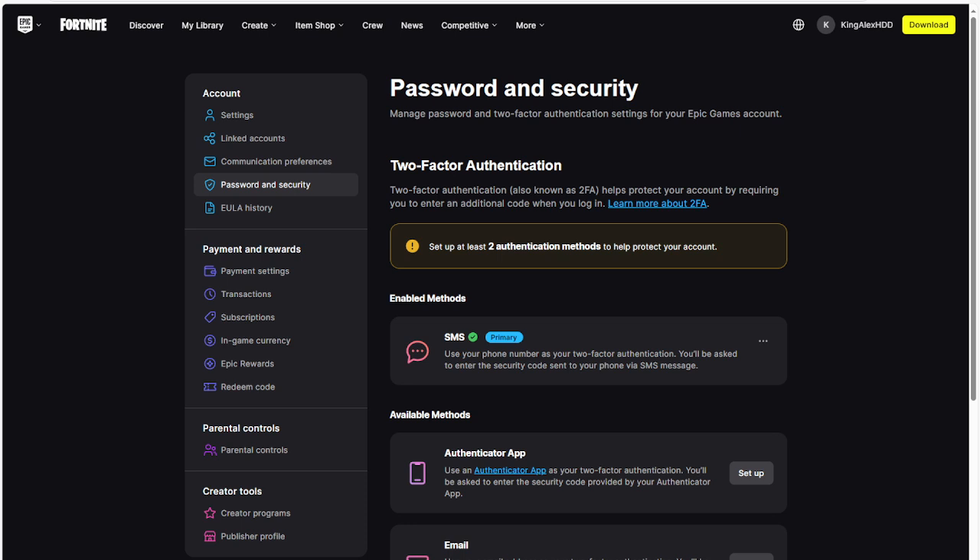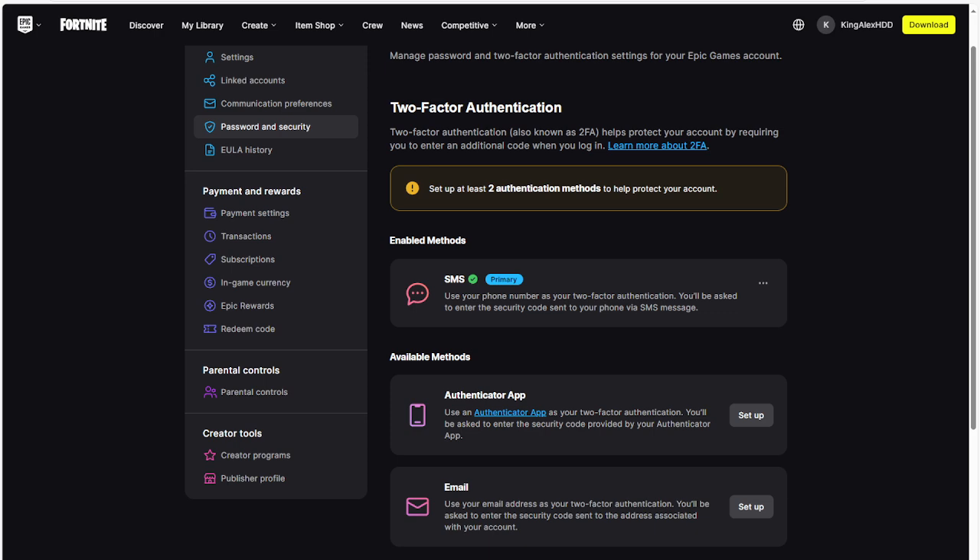Fortnite has their own 2FA link. When you come to this page it says 'Learn more about 2FA' — shout out to Fortnite, they have their own link you can click to review what it protects. It says to set up at least two authorization methods to help protect your account. You have two different ways to do this. One option is SMS — you can use your phone number as your 2FA authorization. A lot of people like using their phone number to protect the account.